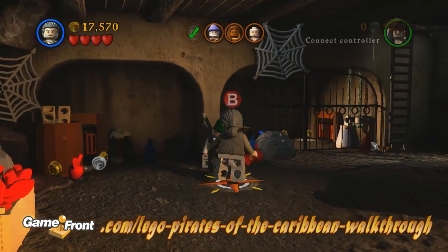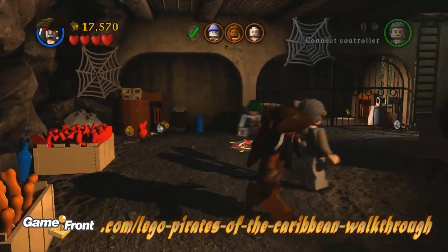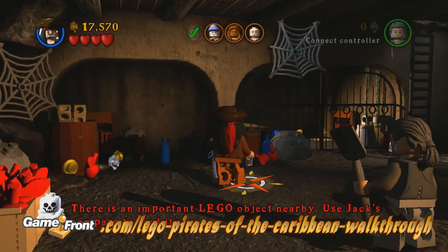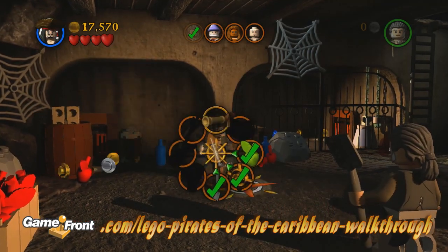Towards the rear of the cellar, you'll see an unfortunate person stuck upside down in a barrel. This is Marty, who will join your crew if you can locate his gun. Use Jack's compass to locate the proper spot on the floor to dig, and then use the shovel to unearth the chest containing the gun.